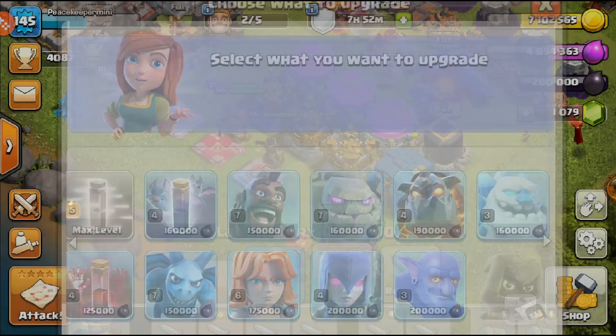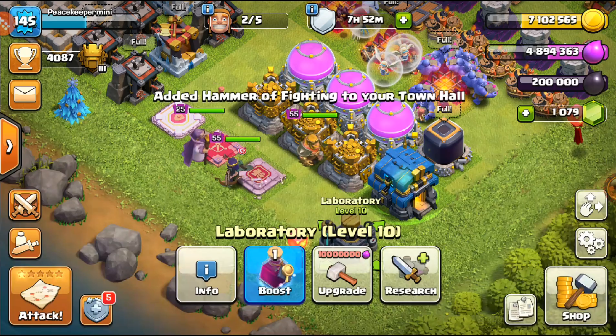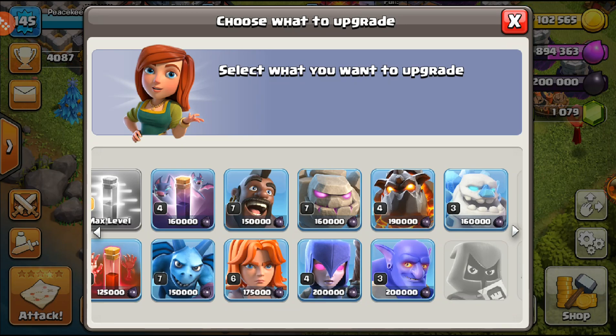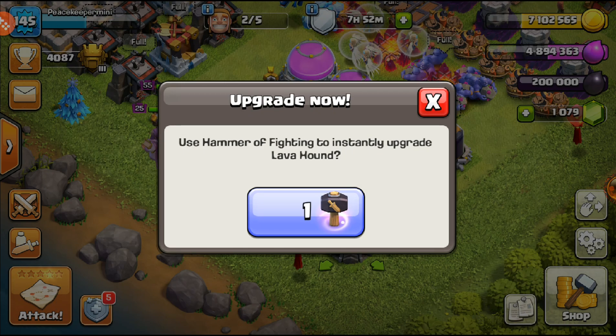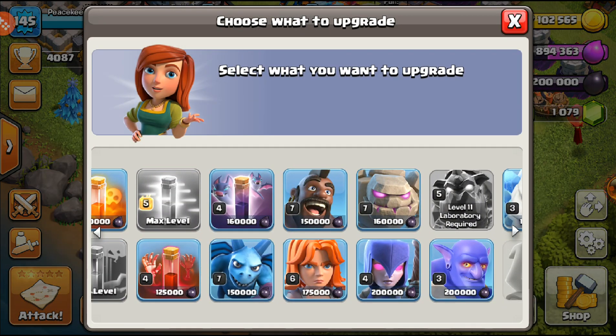For dark elixir, I'm starting with Hybrid, so Hogs are going to be a really good army. We can buy another Hammer of Fighting — metals are going well. After the Balloons, the next logical thing is the Lava Hounds to get air out of the way. Using the Hammer of Fighting on Lava Hounds — three, two, one, bam — and that's mostly air done.